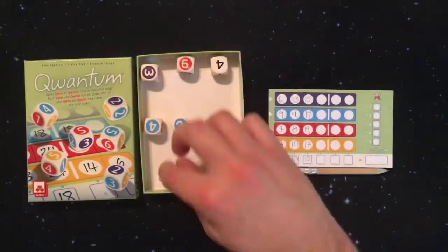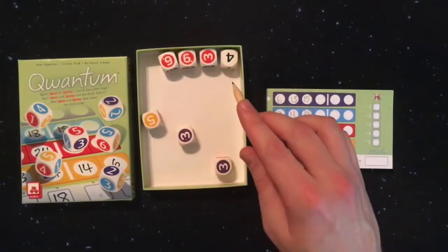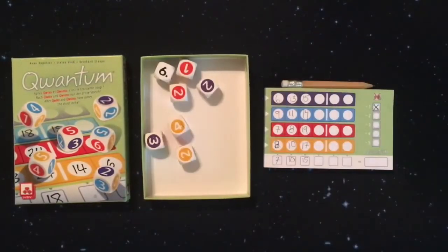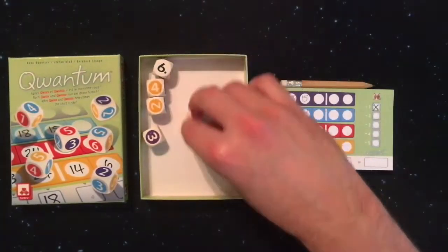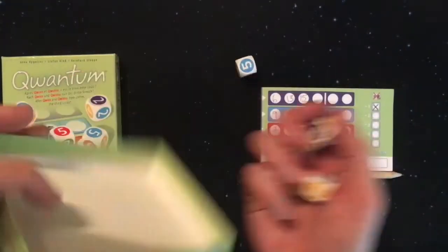The dice are then passed to the next player and the game continues until either someone has completed all their colored rows or someone gets five misthrows. At that point, all players add up their points from the boxes at the bottom of their sheet, and the player with the highest score wins.